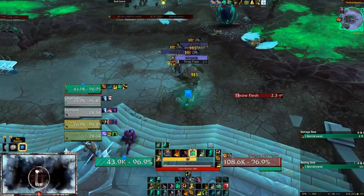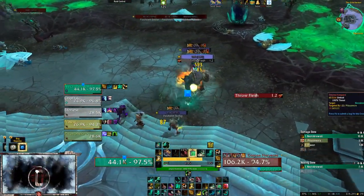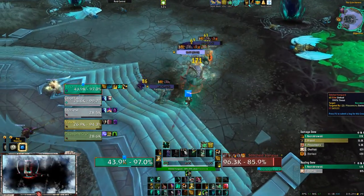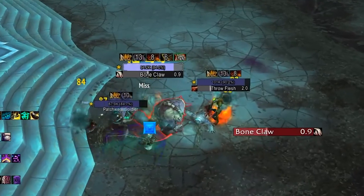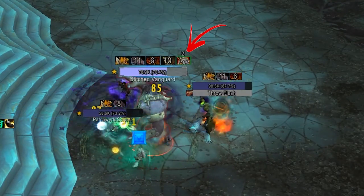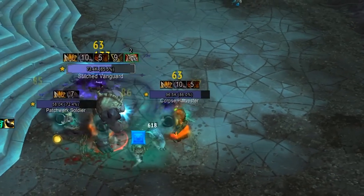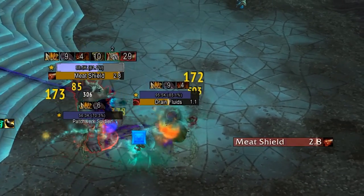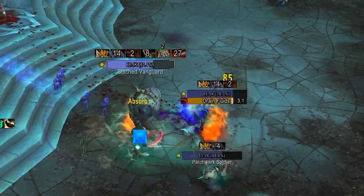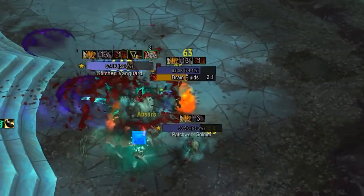Stitched Vanguard. These should be dealt with quickly. They will deal heavy physical damage to tanks with Bone Claw, and even more so when under the effects of Seething Rage. This buff increases the Vanguard's attack speed by 10% and stacks. More importantly, be sure to interrupt Meat Shield. The Vanguard will channel for 3 seconds, building a shield that lasts for 30 seconds. The longer the channel, the bigger the shield.